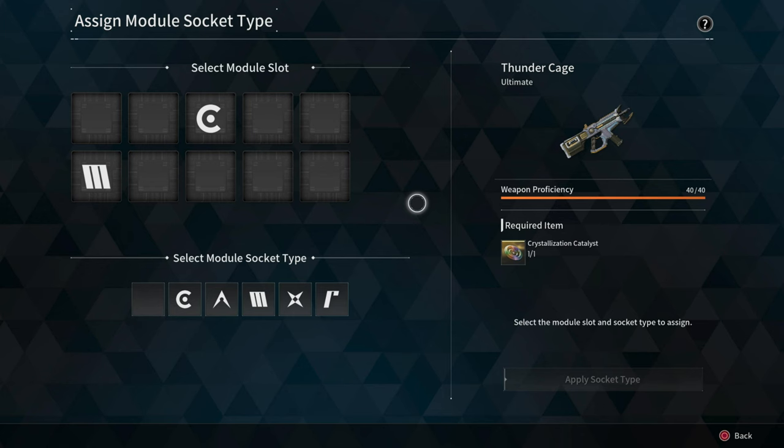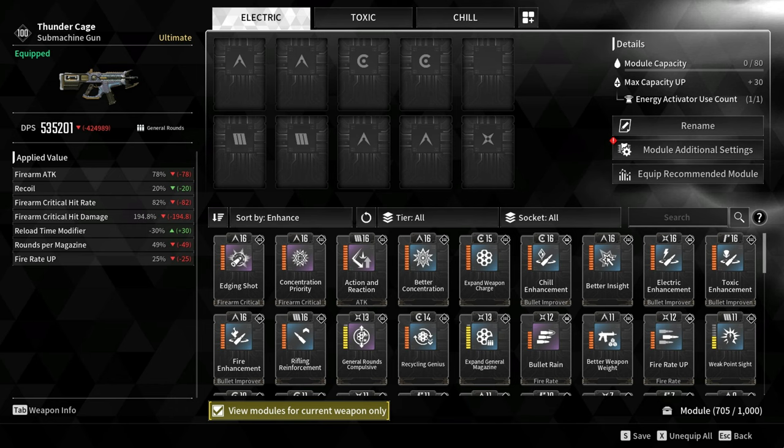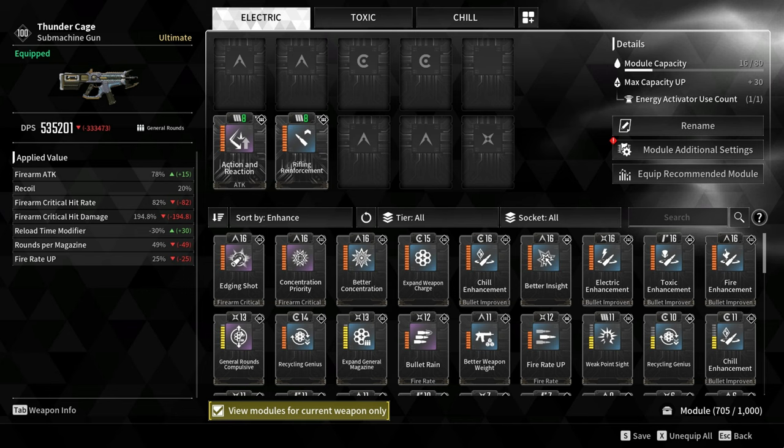A fresh Thunder Cage has a Cerulean and a Malachite as default sockets. After adding 6 more sockets, I added 4 Almandine, 1 Malachite, 1 Cerulean, and 1 Santec. For the damage modules, I added Action and Reaction and Rifling Reinforcement, increasing the total firearm attack by 93%.